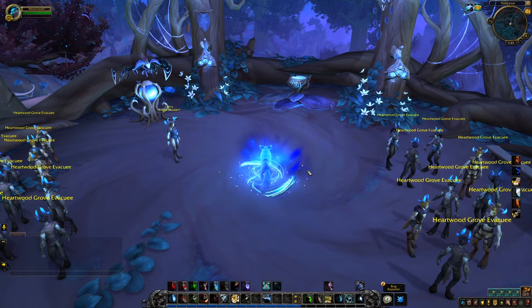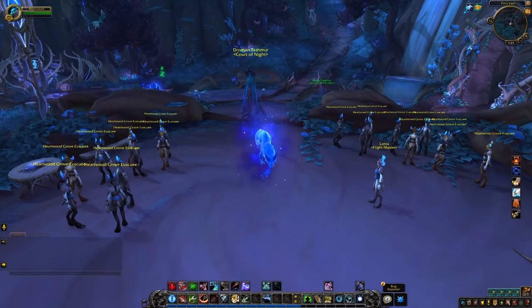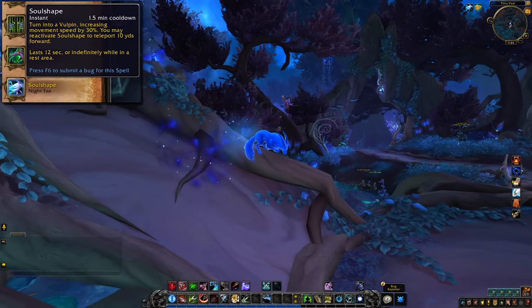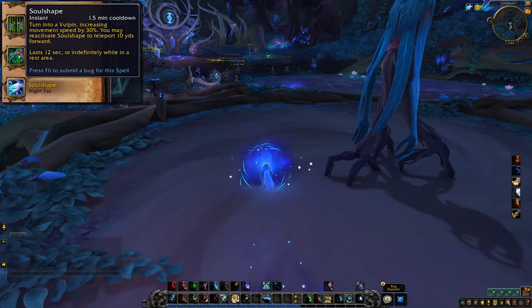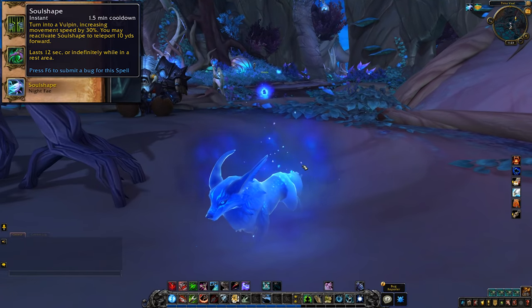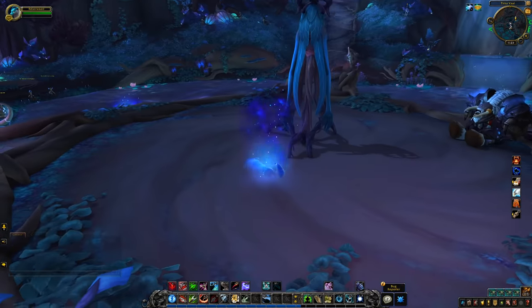Let's kick things off with the general Covenant ability. Everyone will have access to this regardless of class, and there's one for each Covenant. The Night Fae ability is called Soul Shape. You turn into a little Spirit Fox with increased movement speed, and you get a 10-yard blink on a 4-second cooldown. The effect lasts for 12 seconds, or it lasts indefinitely if you're in a rested area.